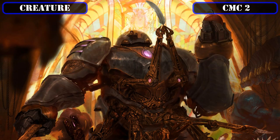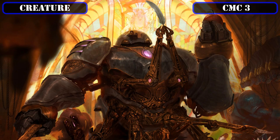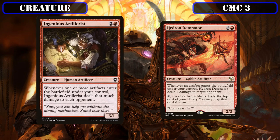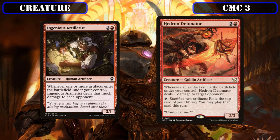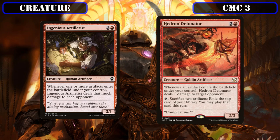Then as our last creature in the CMC 2 slot, we have Reckless Fireweaver, a 1/3 that deals 1 damage to each opponent whenever an artifact ETBs under our control, weaponizing our impressive amount of artifact token creation by turning them into AoE burn. The CMC 3 slot's first two entries, Ingenious Artillerist and Hydron Detonator, continue on the artifact burn game plan. Artillerist is a 3/1 that deals damage equal to the number of artifacts ETBing to each opponent, while Detonator is a 2/3 that deals 1 damage to a target opponent whenever an artifact ETBs, and lets us tap it and sacrifice two artifacts to exile the top card of our deck and play it that turn.